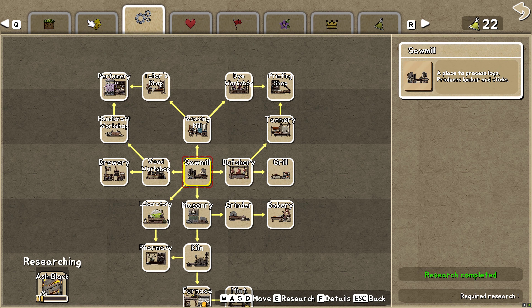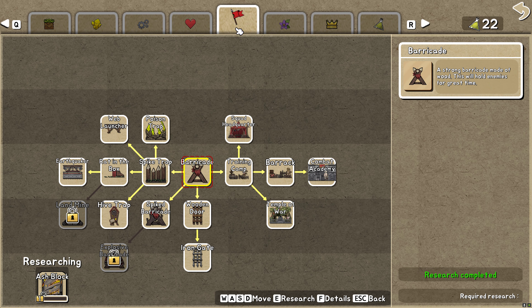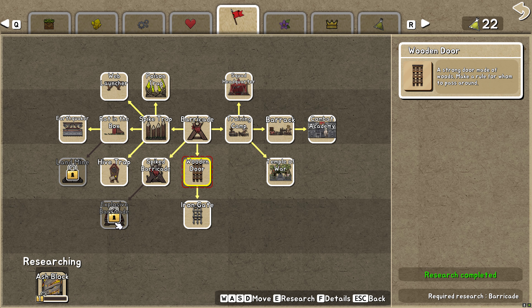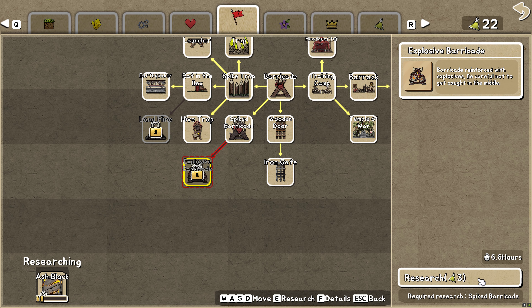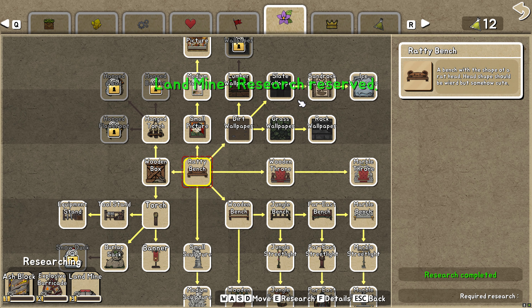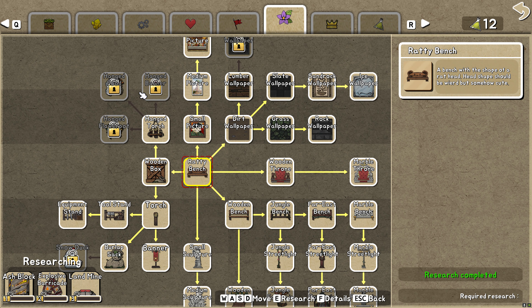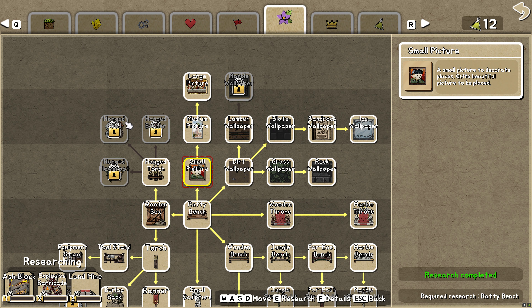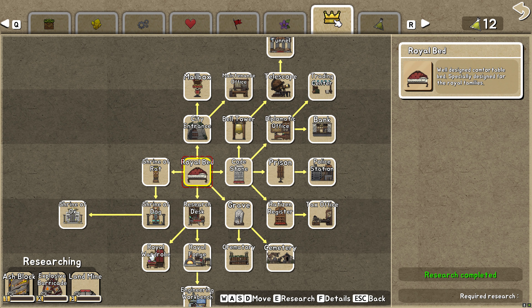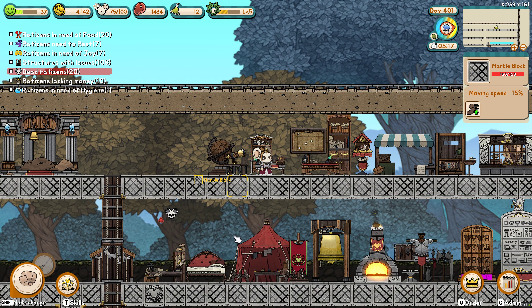Nothing with production or raw material. Nothing in the heart tab. In military we have explosive barricade and landmines. Decorativeness doesn't seem like anything really new — it's just stuff I haven't got to yet. These might be new. And an engineering workbench — we need to get that built and play with that.